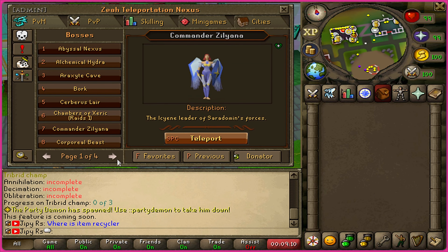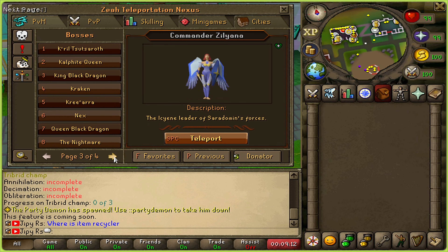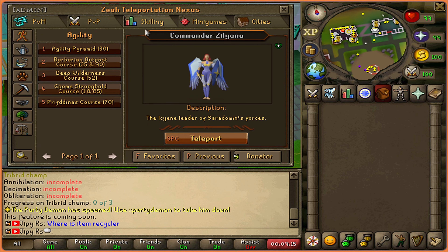Within their teleport nexus, different PVM, PVP, skilling, minigames, and city teleports can be found here. They have all the latest bosses and minigames.